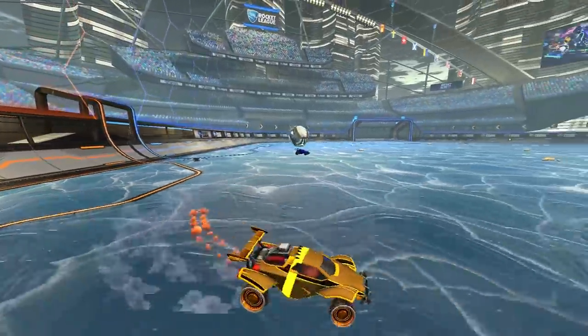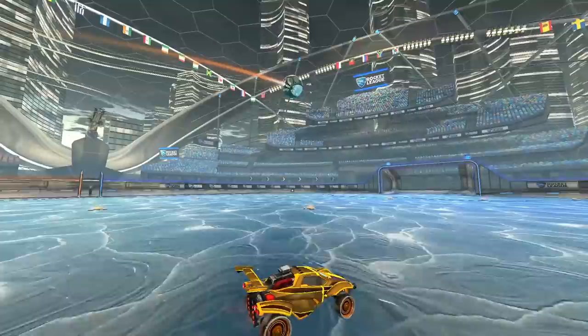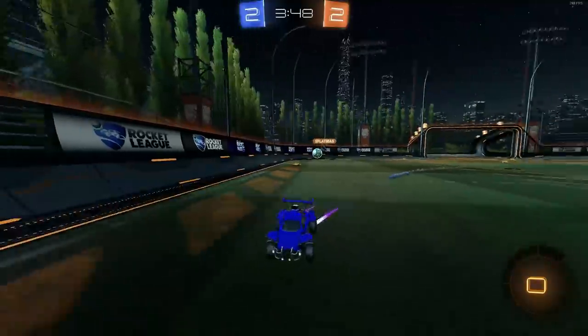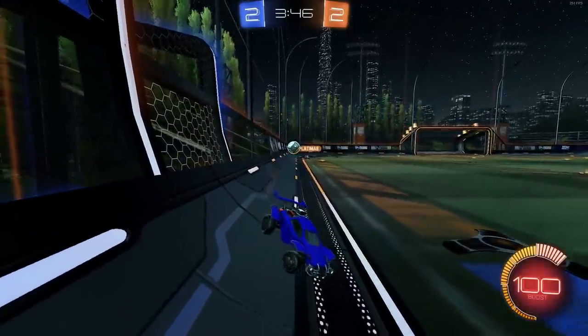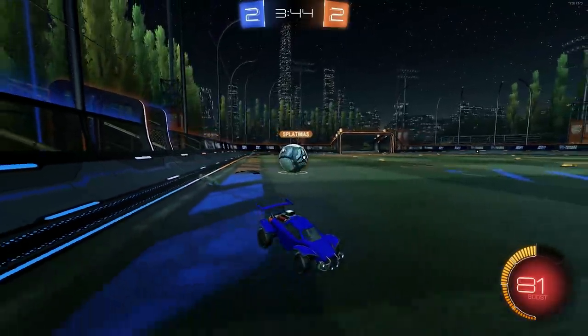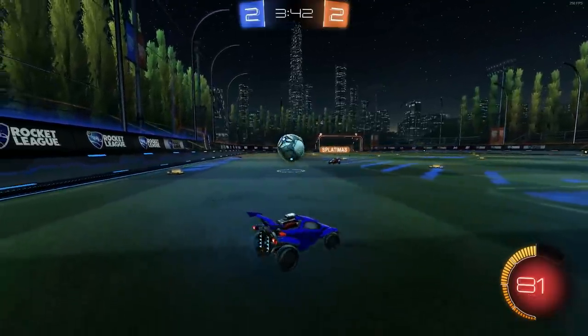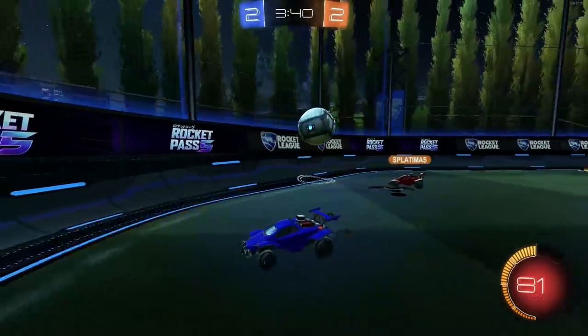Learning shadow defending will make you a lot harder to score against and make defending so much easier for yourself. Here's an example of a recent 1v1 match I played. Once I see the opponent start moving down one side of the field, I move my car to mirror their position. This ensures that I'm close enough to them to make them feel pressured when making the shot, but far enough away that I can adjust if they try to dribble the ball around me.